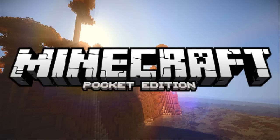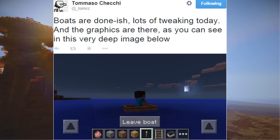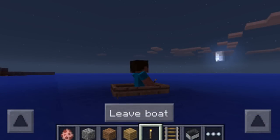So Tom, one of the developers, actually tweeted: 'Boats are done-ish, lots of tweaking today and the graphics are there,' as you can see in the image on screen. You can see Steve in a boat, and it actually adds a button that says 'Leave Boat.' The bottom left and bottom right corners appear to be how you paddle the boat, which is quite nice.